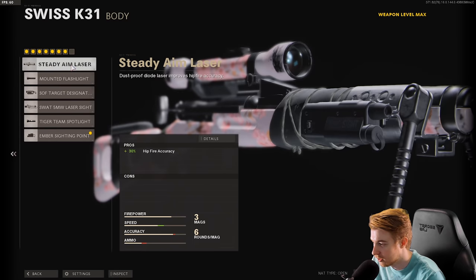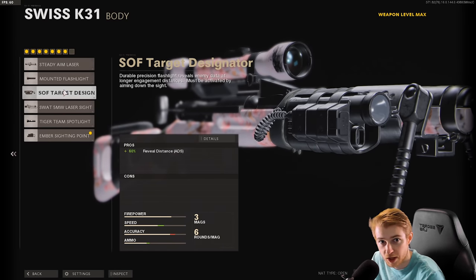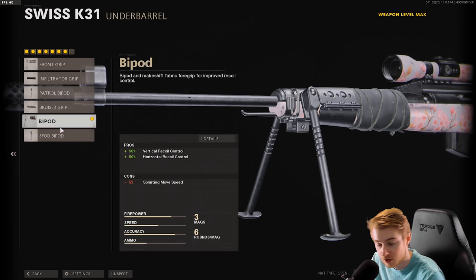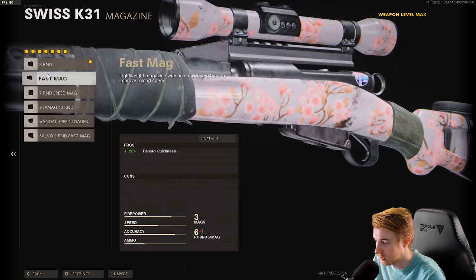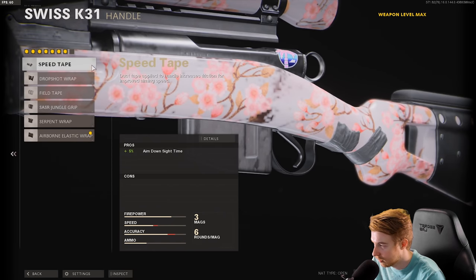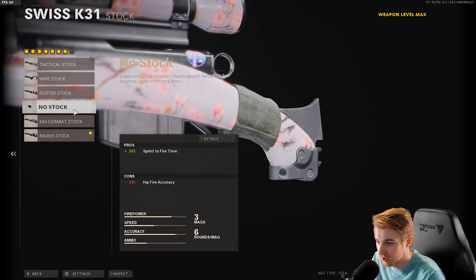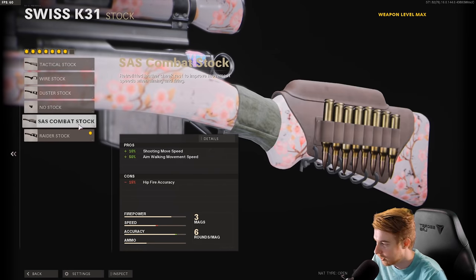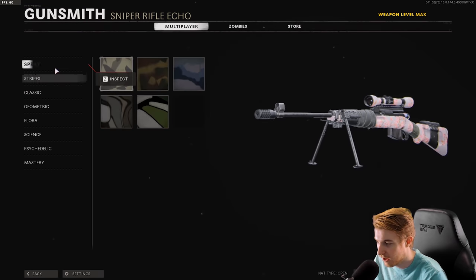If you don't want the ember sighting point, you can use a steady aim laser or one of the reveal distance attachments. I have the bipod on this — it gives me intervention vibes and also helps a lot. You could pick anything to help movement speed, but I like the bipod. For magazine I've stuck with the eight-round — it doesn't take away anything but gives a little more ammo. Airborne elastic for faster ADS, speed tape also helps, and I'm using the raider stock.